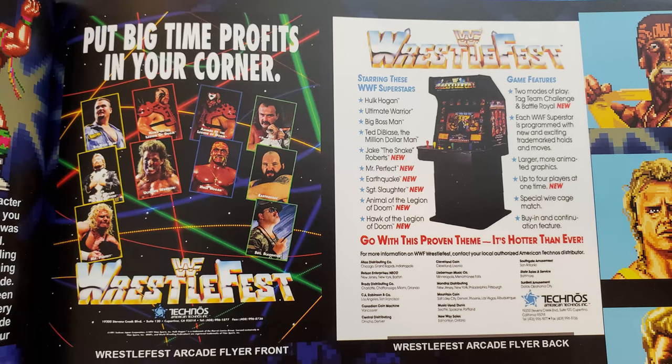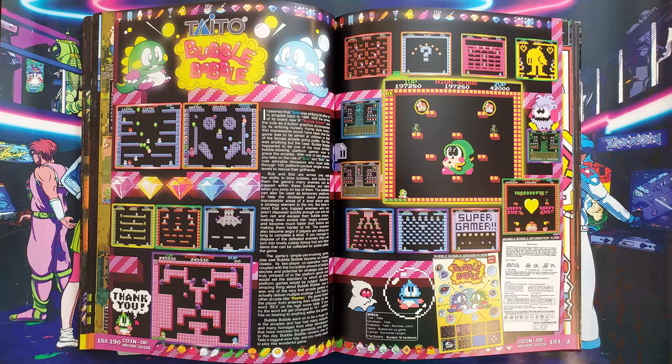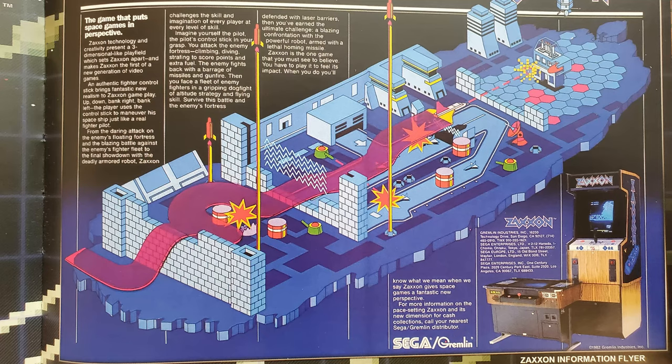Credit also goes to this book's design for the pleasing layout and good selection of imagery. Besides images from within the games themselves, there are often scans of flyers advertising the machine to owners of gaming establishments, as well as some official artwork like the kind that would adorn the original arcade cabinet. Arcade games are often very colorful as they are meant to be eye-catching, and therefore it's no surprise that much of this book is quite the visual feast. The imagery is very much Coin-Op the arcade guide's strength, and the whole selling point of this book. If you buy this, it will be because of how it looks.